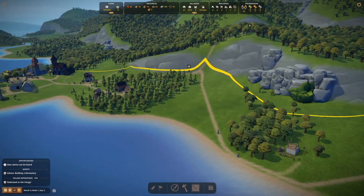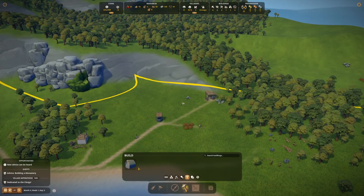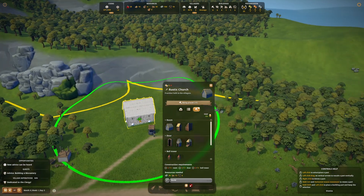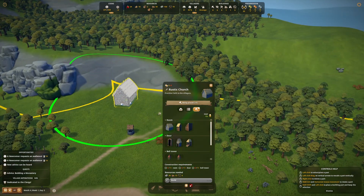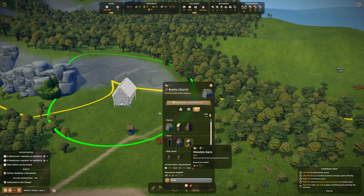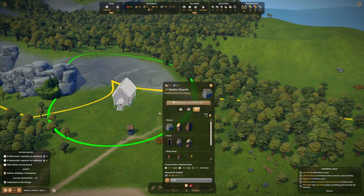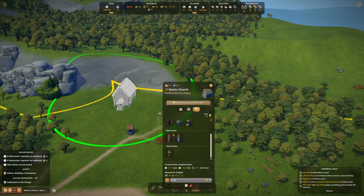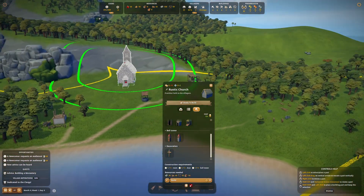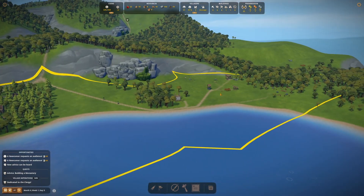That'll feed people on this side. We're also going to need another little church up here because that one over there only gives service to nuns and monks, and I don't want them walking all the way back. Let's get a small rustic church in here — a thatched nave with a wooden gate, decoration on top, and a wooden bell tower going straight out the back. Build — that will help with service on this side as well.